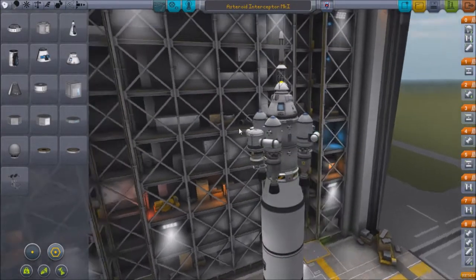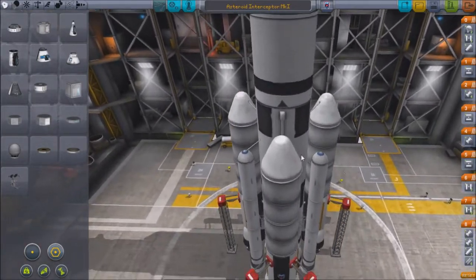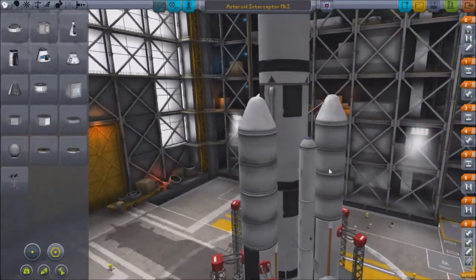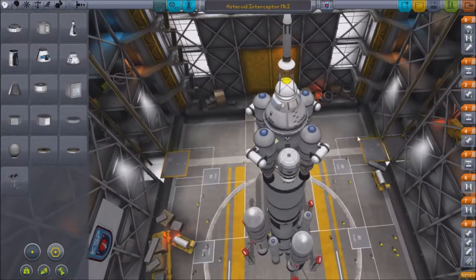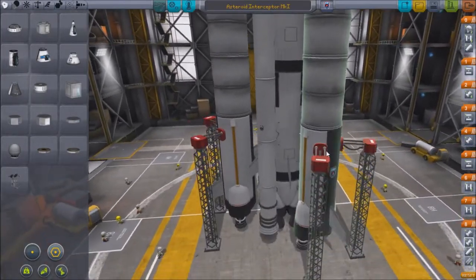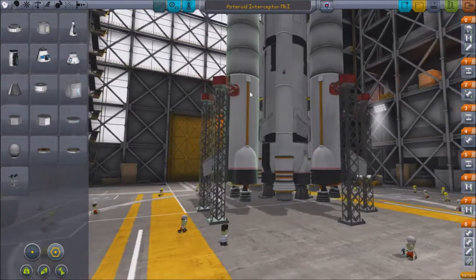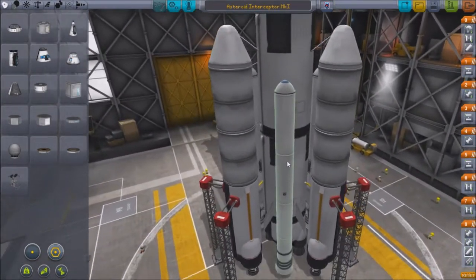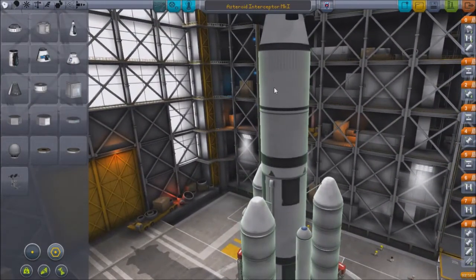Here we have what will save us all from damnation — the Asteroid Interceptor Mark I. This bad boy uses as many of the new parts as I could, just because. It's a huge rocket — the biggest rocket I've ever built, I think. It's got the brand new quad engine on the bottom, with the new liquid fuel boosters on the side, and the brand new solid rocket boosters up here, which are surprisingly long burning, which is good.